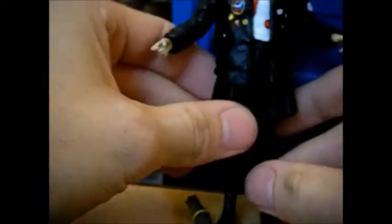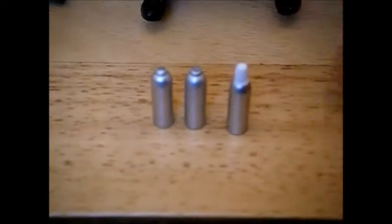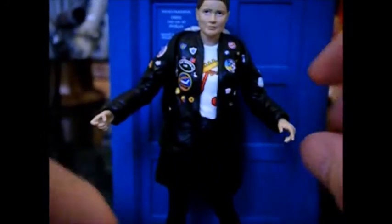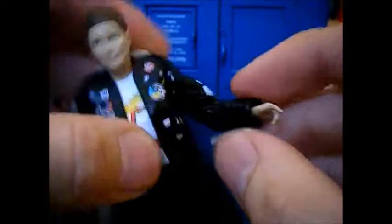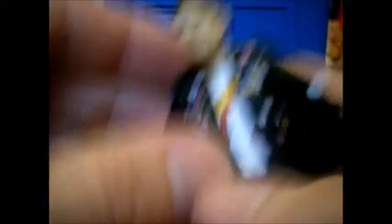Finally we come to the canisters of Nitro 9 — there are a total of three canisters. There are two different types: two canisters here without the head on, and then one with the head, or the exploding Nitro 9 coming out of it, which is really cool. She does hold the Nitro 9 cans quite well — you just have to squeeze them into whichever hand you want to hold them in, ideally this hand so she can hold the baseball bat as well.